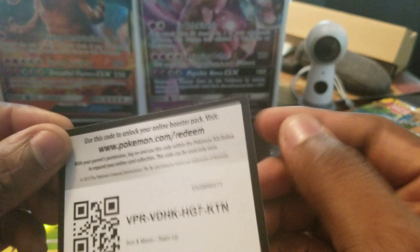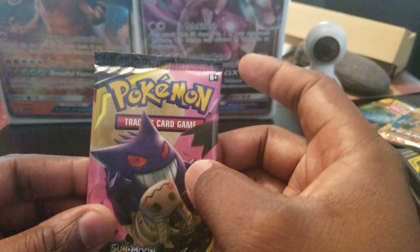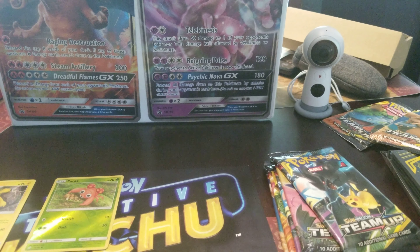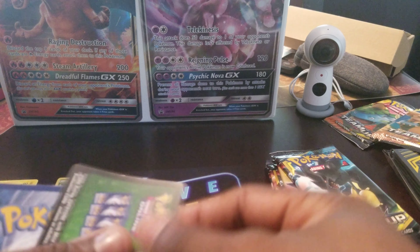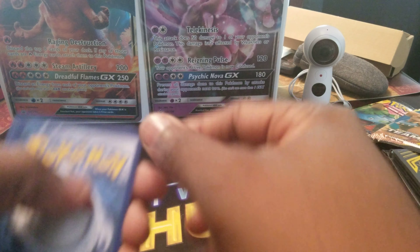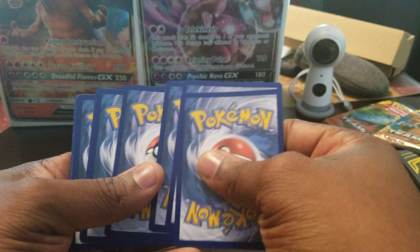And voila. The code card. Next pack. I want to do a game with y'all — shout out to Lean Heart, this is his game, it's patented by him. It's called the Guess Energy Game.